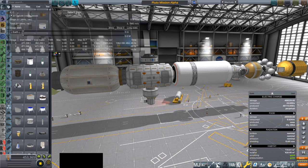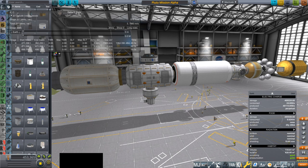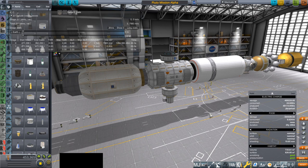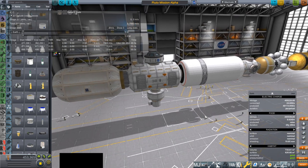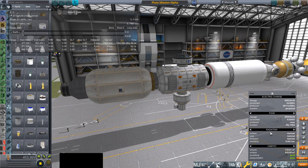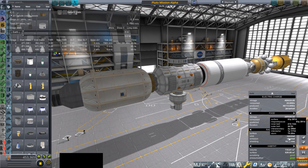Hello everyone and welcome back to Pluto Direct in Kerbal Space Program 1.8.1 with Realism Overhaul. In this video I've added back in Kerbalism, and we're checking out the situation in the SPH first before moving back to the mission. It looks like I'm going to have to probably disable the radiation factoring.